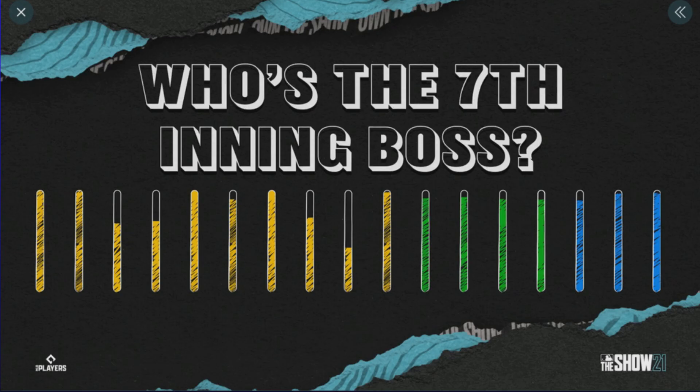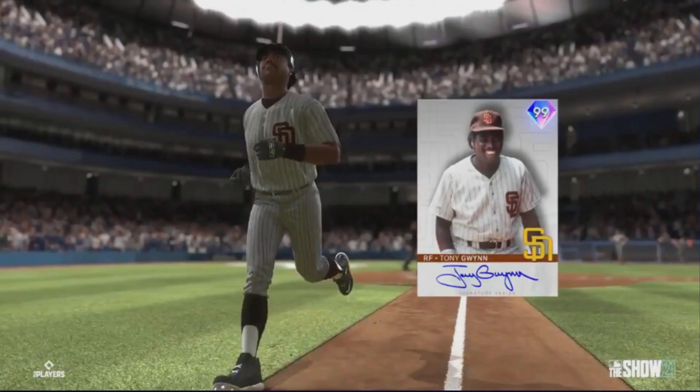They tweeted out an attribute clue, and to me this gave it away — this is automatically Tony Gwynn. I quoted the tweet and posted it up, and I thought we'd be correct on this one. I saw a lot of other people also saying Tony Gwynn will be one of the seventh inning bosses. This card looks like he will have a little bit more power against lefties, which is interesting, but should have around 70-75 power, maybe reaching the 80 threshold with parallel five.